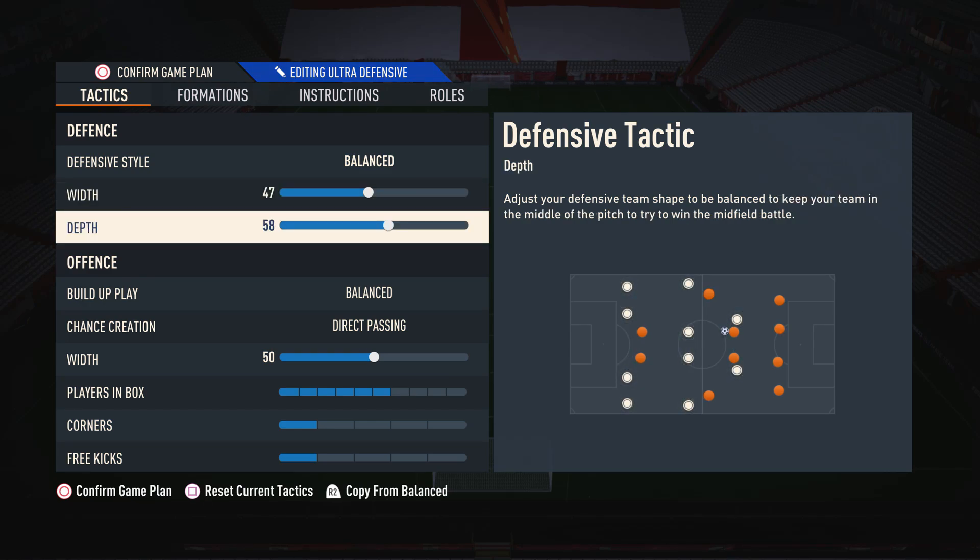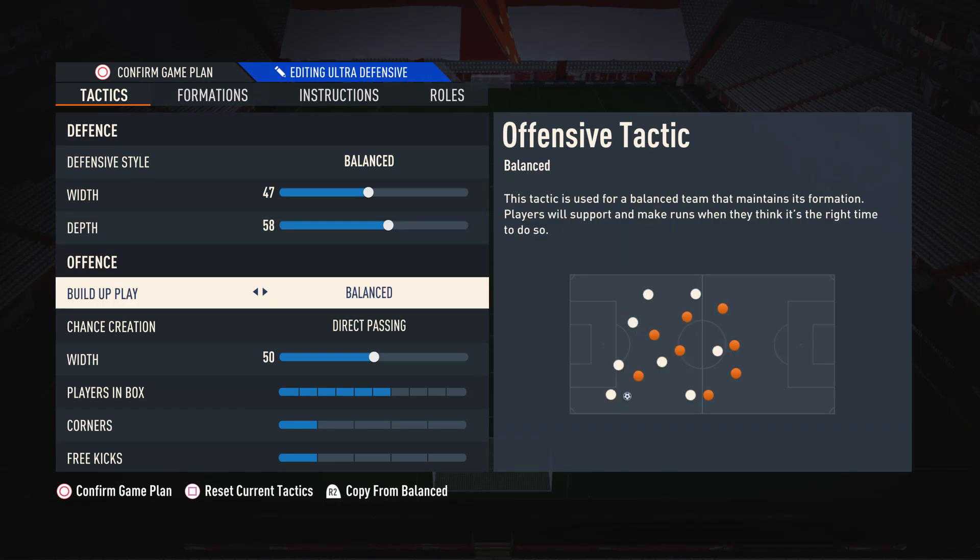Moving on to the depth, I like to have this on about 58 with the 442. This is so we're not too deep with the defensive line where we're always getting pinned back, but at the same time the defensive line isn't too high to the point where we're always getting through-balled. So 58 depth has been nice and balanced with the 442 — it makes my defensive line sit in that more natural position where they're not always too far back and they're not always too high either.